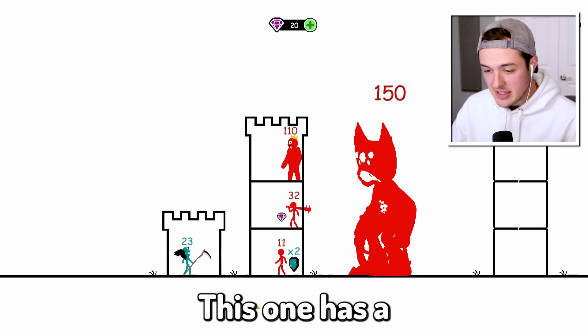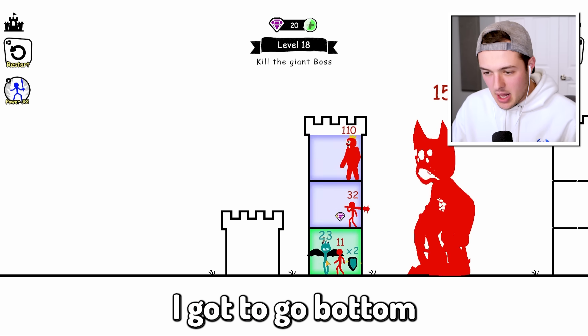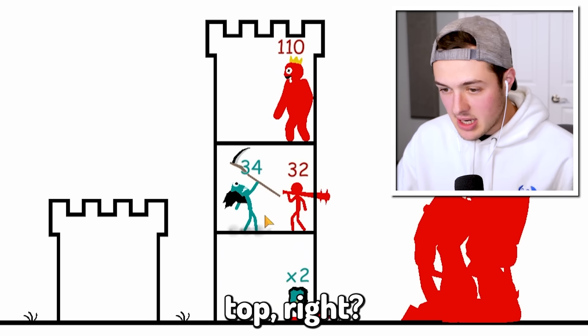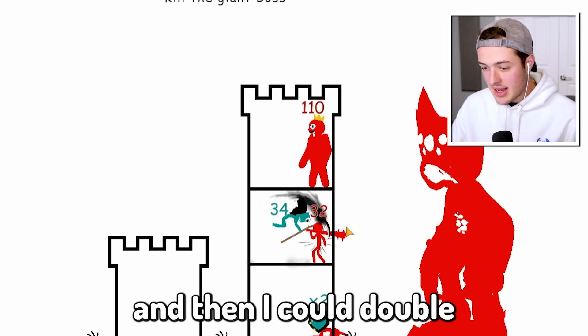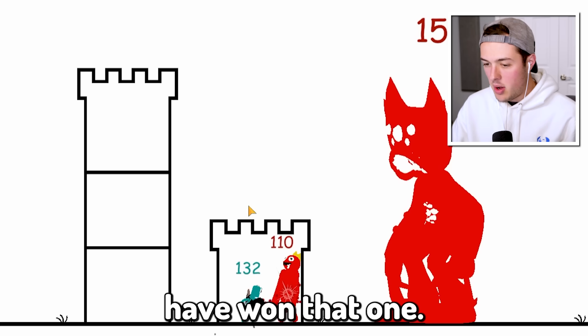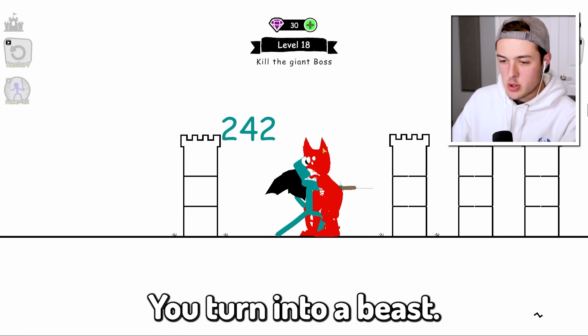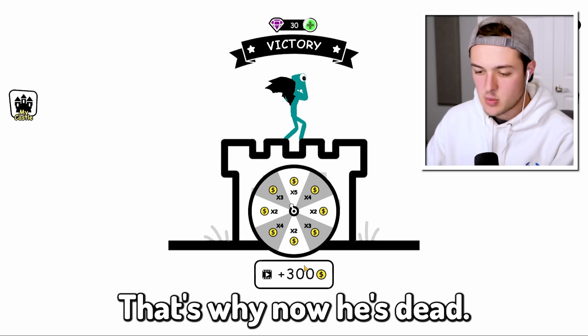He just got killed. This one has a times two shield, so I think I got to go bottom first, then we can go top, then we can fight this guy, and then I can double my power level. That was the only way that we could have won that one. Now I can get big and strong. This is what happens when you eat your vegetables — you turn into a beast. He didn't eat his vegetables, that's why now he's dead.